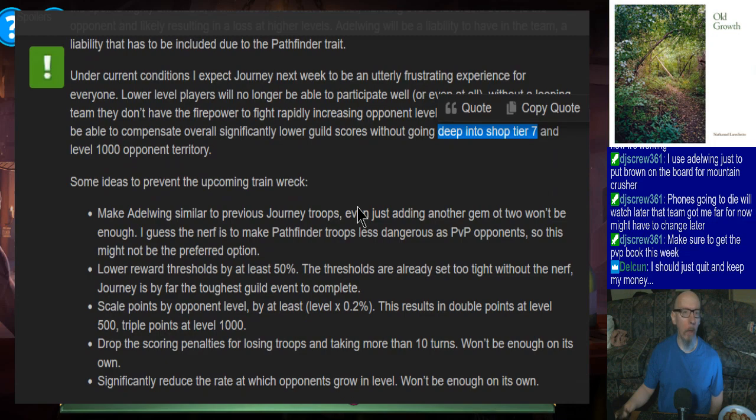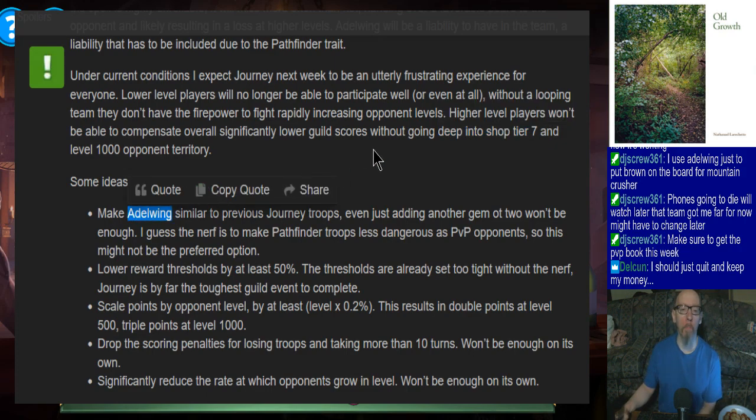I had to double up on the sigils otherwise they take forever, because you're basically operating a man down. Like I said, I don't touch Edelwing unless there's absolutely zero brown gems on the board - nothing to board blow with - or it's gonna deal the killing blow.